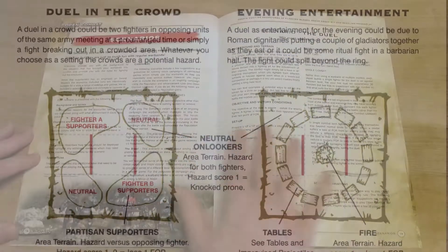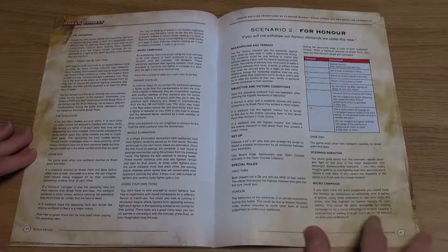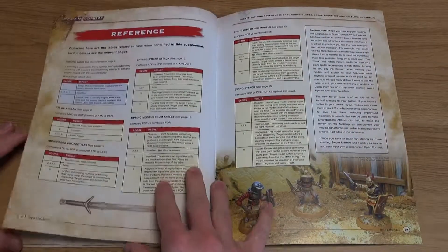There are three scenarios included in the book, plus suitable sample profiles for a range of different types of swordsmen. A handy FAQ section is included, as is a useful quick reference sheet.